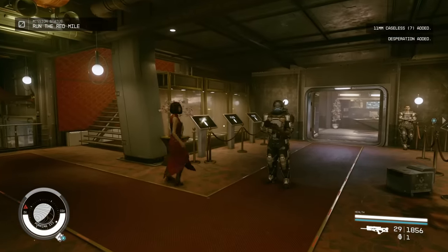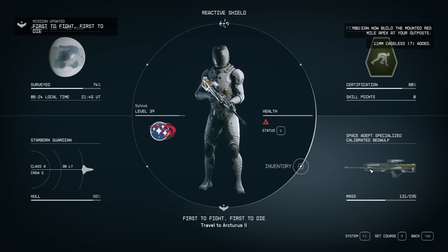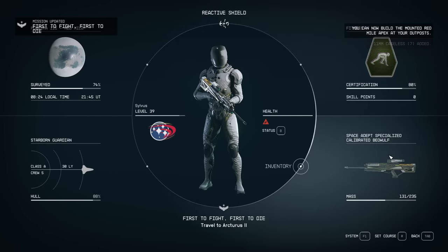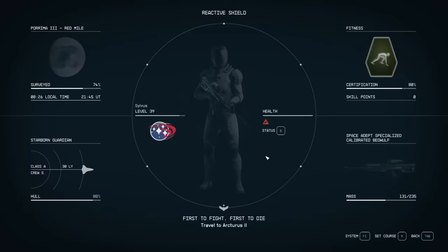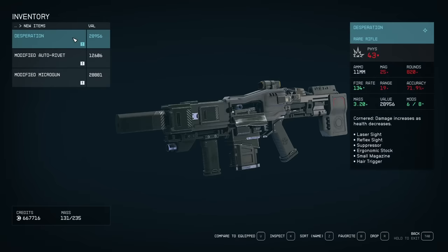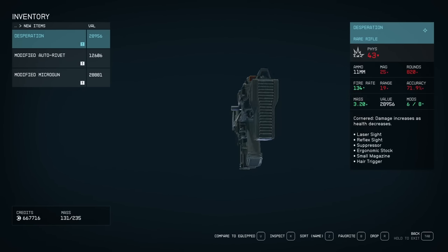The gun she gives you doesn't seem like anything too special, but you also get the mounted Red Mile Apex that you can build at your outpost. I'll show you what that looks like in my penthouse in just a moment, but first I'm going to go talk to Donovan and see what he has to say.